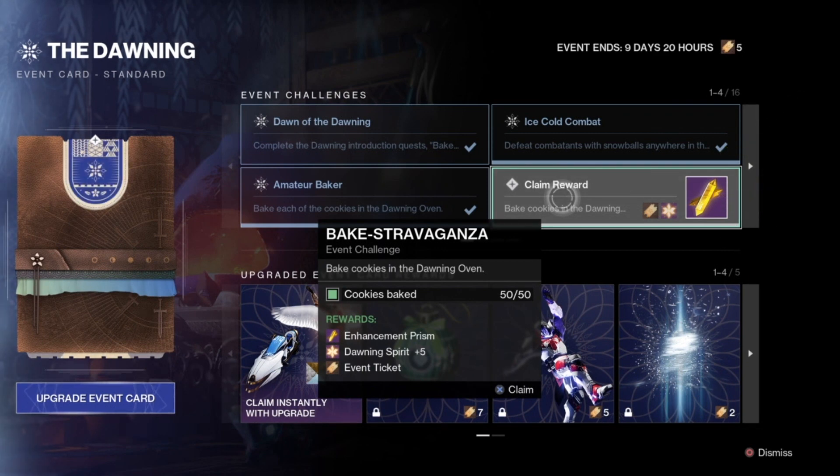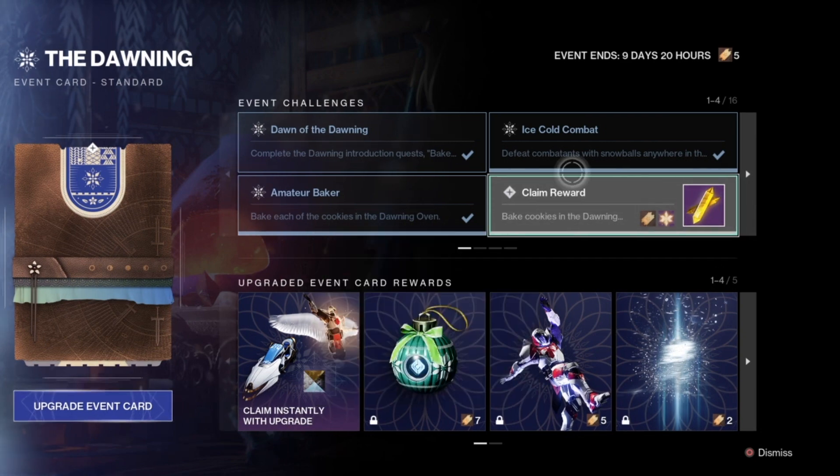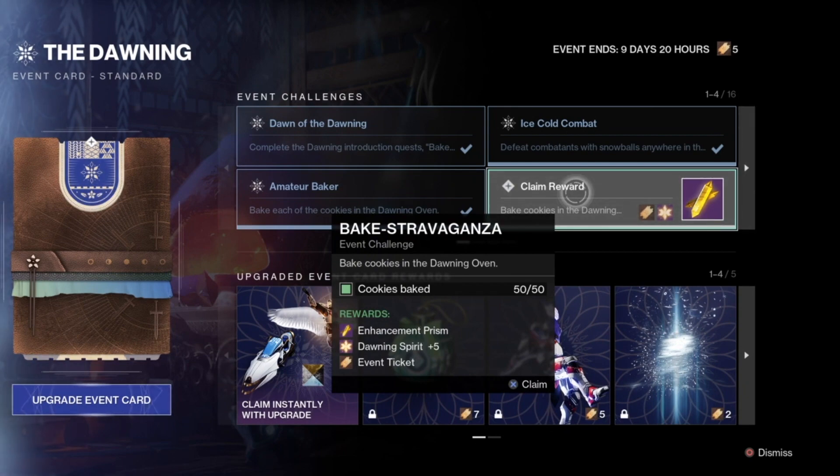Bake Stravaganza means bake 50 cookies in the Dawning Oven. I highly recommend pairing cookie baking with the additional bounties from Eva Lavante, because it's part of the Bright Dust farm. If you buy extra bounties for 3,000 Glimmer, each gives around 10 Bright Dust and you can hold up to five at a time, meaning up to 50 Bright Dust per batch. By pairing that with baking 50 cookies, you get around 500 Bright Dust. Completing this gives you an Enhancement Prism, Dawning Spirit, and Ticket.